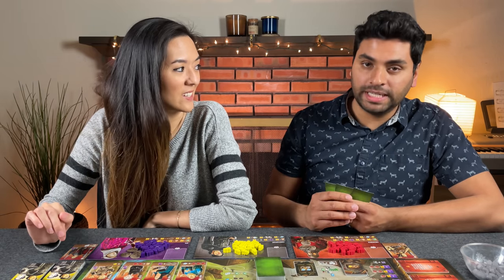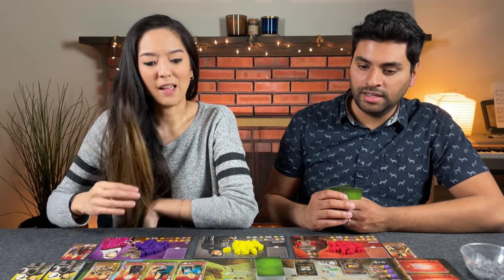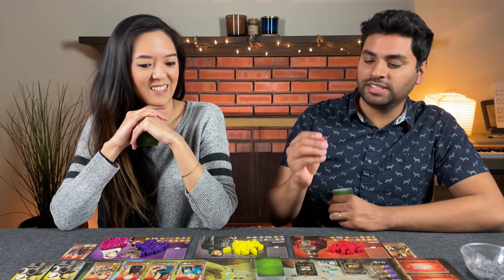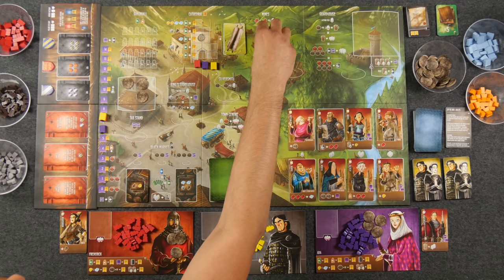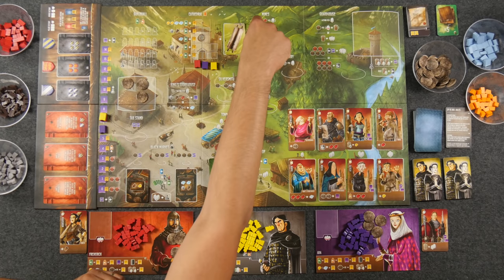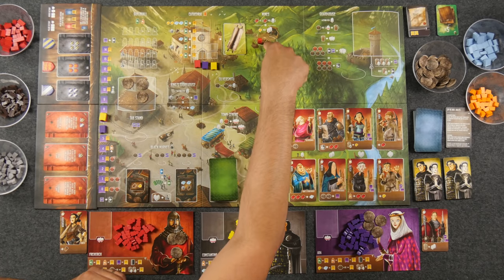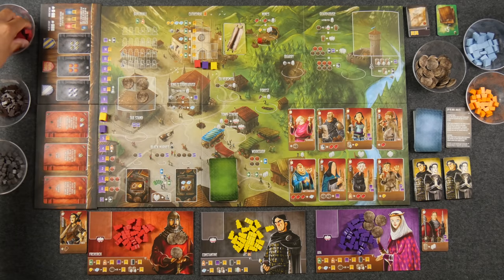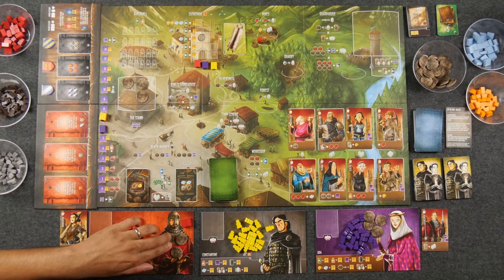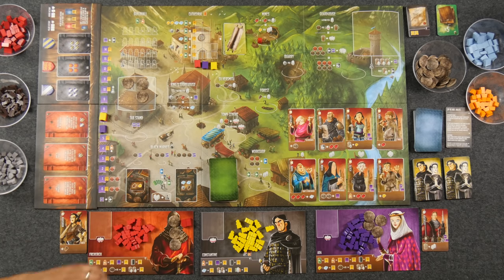We are ready to begin. We did a draft, so we each start with three building cards. Monique is second player so she starts with one extra silver — I start with three, she starts with four. Constantine doesn't worry about money. Because we're playing with the Tome Saga, each player board is double-sided; we use the standard setup side. The Tome Saga also has us draft a starting apprentice, which changes our starting virtue. I drafted the gatekeeper — during a black market reset it lets me remove two workers from prison, but I lost one virtue immediately, so I start at six. Monique has the woodcutter: anytime she goes to the forest, she gains one extra wood.